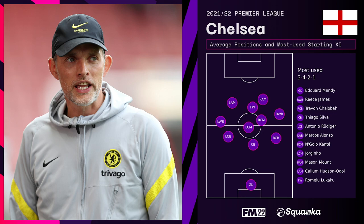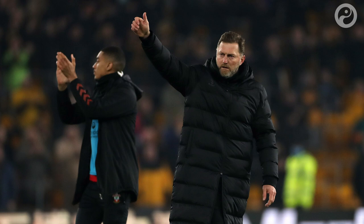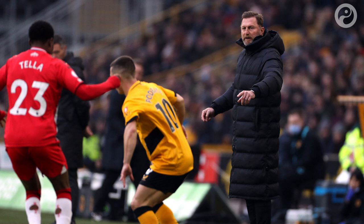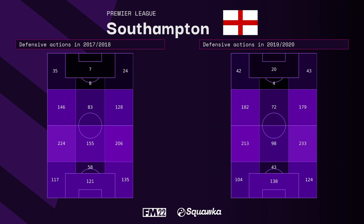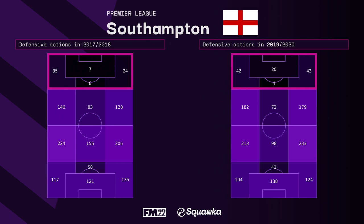Now let's look at Southampton. Ralph Hasenhüttl is a Rangnick disciple with his trademark 4-2-2-2, a carbon copy of the German's preferred setup as seen with Manchester United this season. Often referred to as the Alpine Klopp, Hasenhüttl is a Gegenpress obsessor. Though limited by his playing squad, that hasn't stopped Southampton mixing it with the best — they currently rank fourth in the Premier League for possessions won in the final third, just behind Liverpool and Manchester City and even outranking Chelsea. In the 2017-18 campaign, before Hasenhüttl joined, Southampton made 74 defensive actions in the final third; in his first season, 2019-20, they managed a staggering 109, going from passive observers under Pellegrino and Hughes to front-foot aggressors — Gegenpress light, if you will.